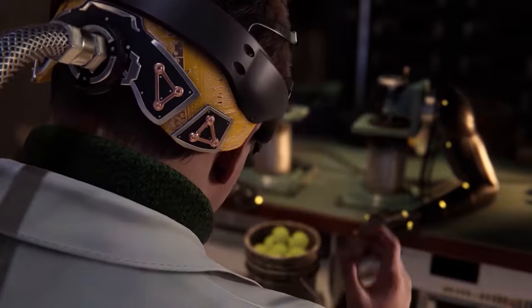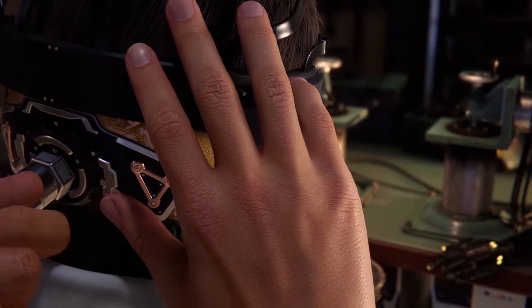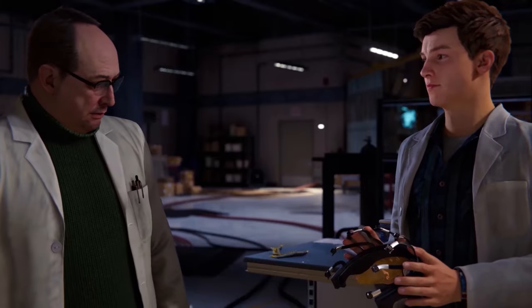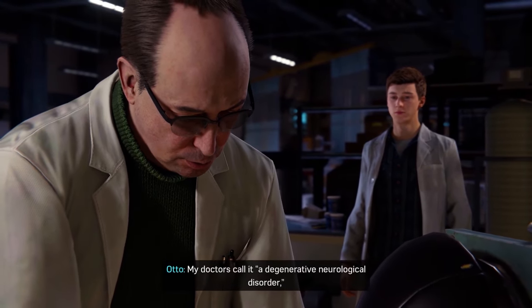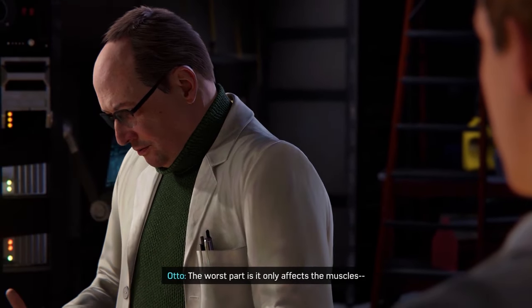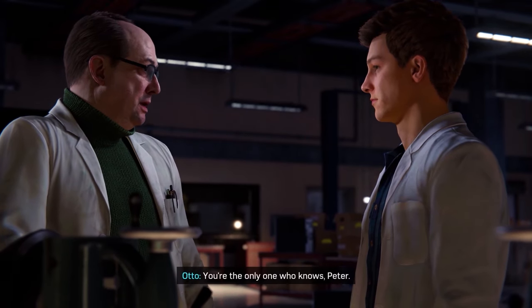Then Otto seems to be having issues taking the headset off and disconnecting. I wonder what's going on. Doctor, what's going on? It's become that obvious. His doctors call it a degenerative nerve disease — this is basically the confirmation where Otto comes out and tells Peter straight out that he's got a degenerative disease, which is going to affect his muscles and eventually leave him confined to a wheelchair, basically unable to move a single muscle in his body.